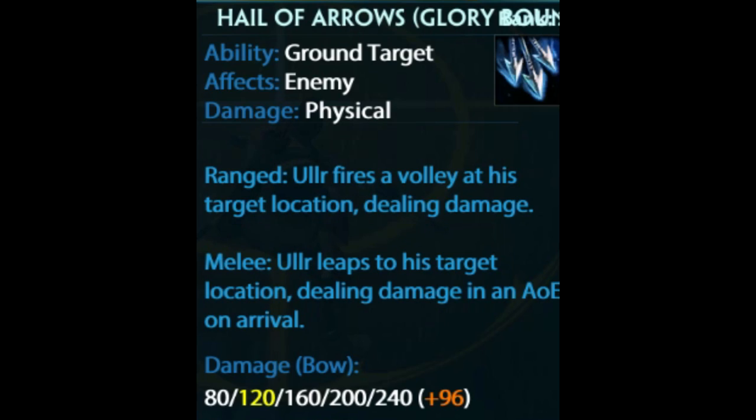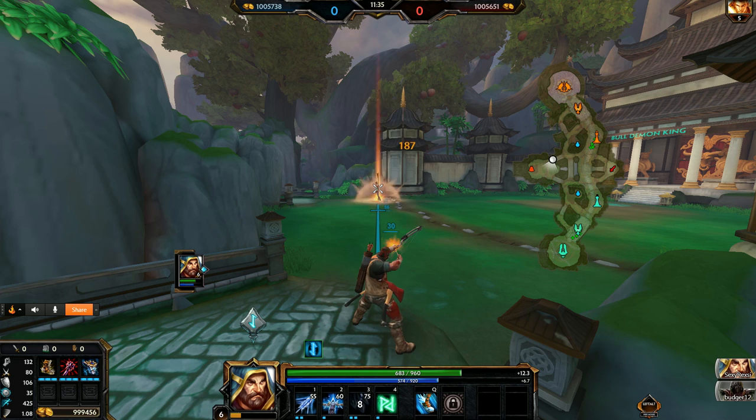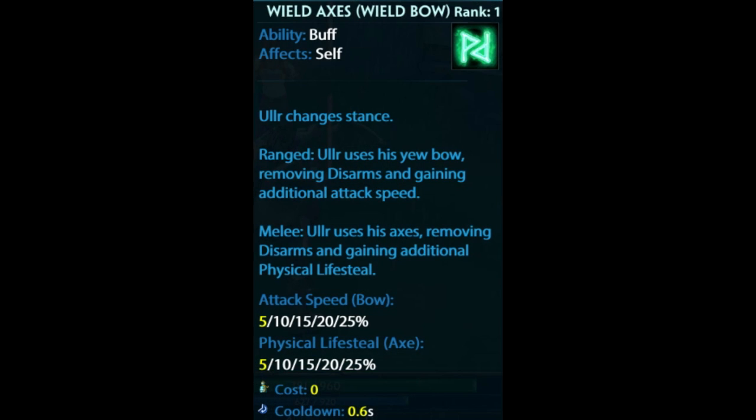Ullr's three is an extremely long-range circle that hits everything in the target area — 15 meters in the circle and about 75 meters in length. Ullr's ultimate is actually a passive in each stance. In Bow stance he's granted attack speed, and Axe stance is granted lifesteal, as well as switching stances.